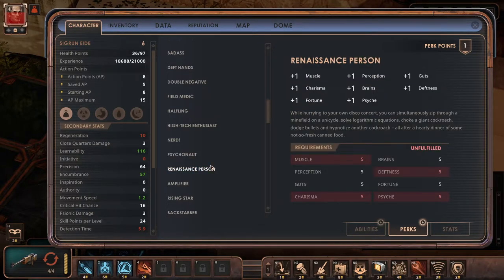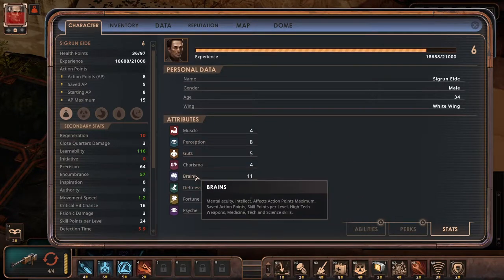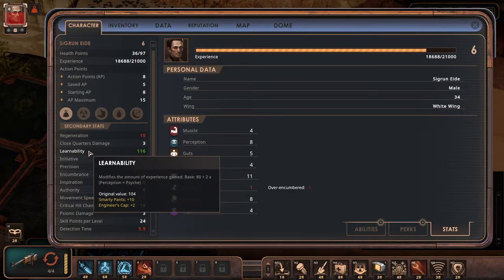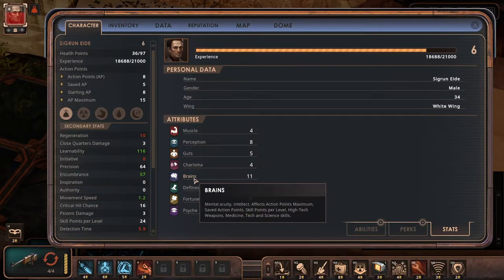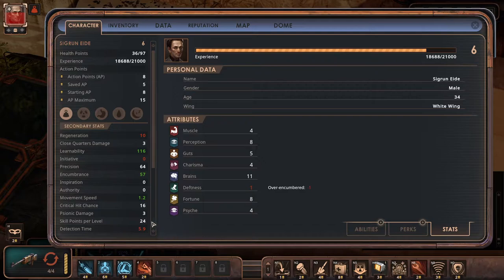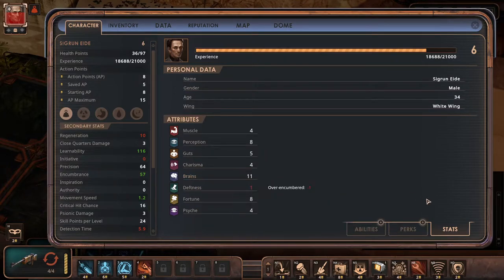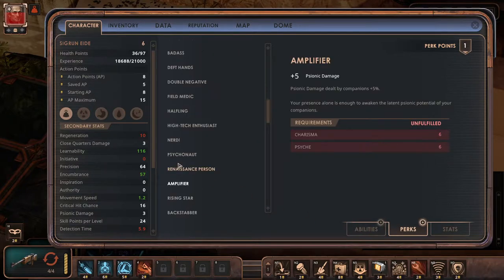This is what I wanted to get — Renaissance Person. I needed five in all of the points so I can get six. So with these you can actually take almost any perks. I don't see the benefit of having, let's say, 11 in brains, because you start off with higher skills and more learnability. So what does Brains actually do? Why is it perception-based? Action points maximum — I guess I took it for skill points per level, which is mostly the same thing, except I cannot take some perks.